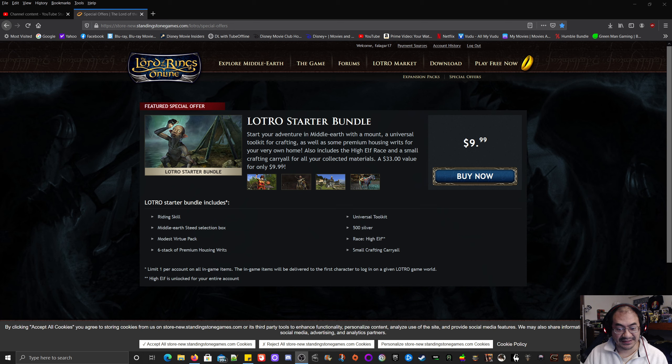A $33 value for only $9.99. This is sounding really appealing. Should I get this for my starter character or my current one? The Middle-earth steed selection box means I get to pick a new steed, but if I give it to Whisper Rain or even Phaedriel, they already have the riding skill and a mount.